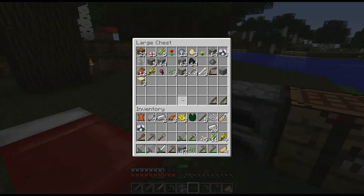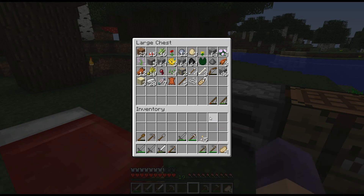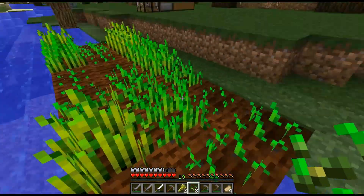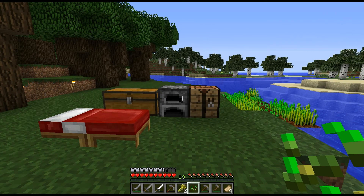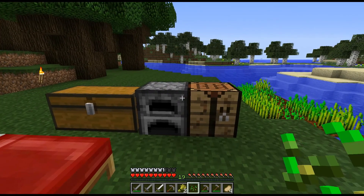All right, so we'll definitely save that puffer fish for later on for when we get our brewing station set up. So I have quite a bit of food and quite a bit of iron too. Let's put these things away that we don't need right now. We are collecting sugar canes - that's good. We got some wheat. Doing pretty good here. Well, we've got a lot more to do. What I'm going to do is probably do a little mining, maybe just a little bit off camera.